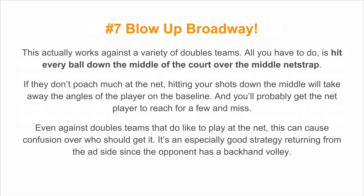The seventh strategy I call blow up Broadway. All you have to do is hit every ball down the middle of the court over the middle net strap. If they don't poach much at the net, hitting your shots down the middle will take away the angles of the player at the baseline, and you'll probably get the net player to reach for a few volleys and miss. Even against doubles teams that do like to play at the net, this can cause a lot of confusion over who should get it. It's an especially good strategy returning from the ad side since the opponent has a backhand volley.